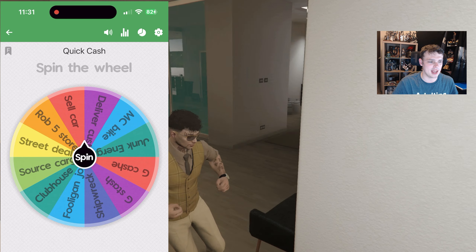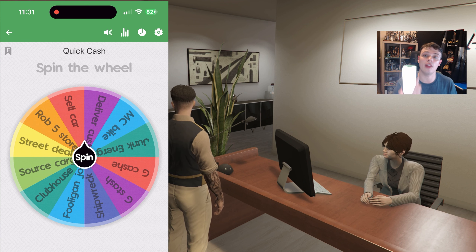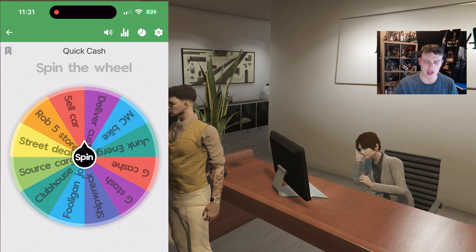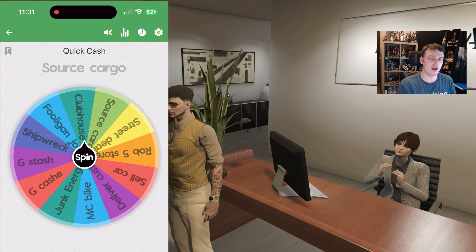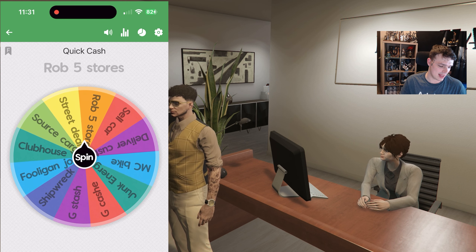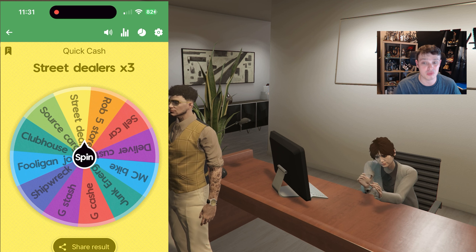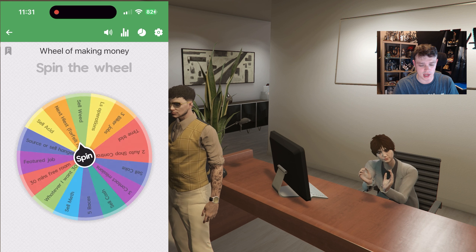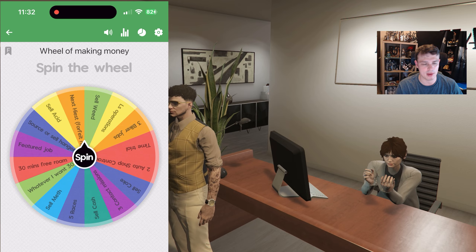So we're going to try to spin the wheel again in this video. In the previous video we did the very first heist, so if we land on the heist on this wheel, we'll be doing the second of the original heists. But first we're going to spin the wheel of quick cash. Whatever we land on is the first thing we're going to do to make money in this video — selling the street dealers. Not awful, not great. Now we're going over to another wheel, the wheel of making money.